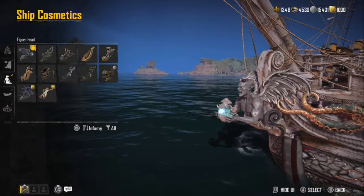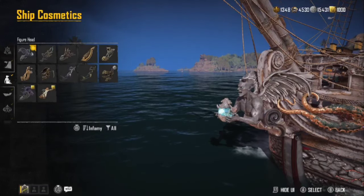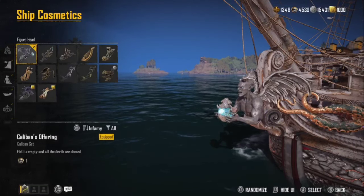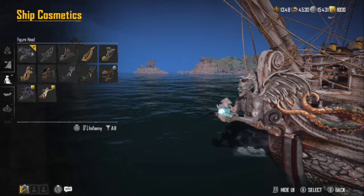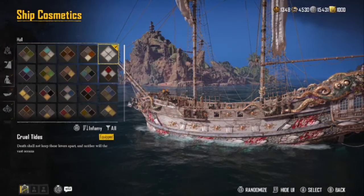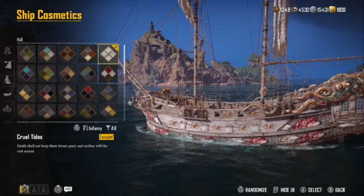I've been running From the Abyss since I first opened up the helm — that was the first thing I purchased. Then we have Caliban's Offering on the front. I like to mix and match my stuff to make it look good — I think it looks good with the scaled effect of the Ouroboros. For the hull, we went ahead with Cruel Tides, which we got from the Mangoden.